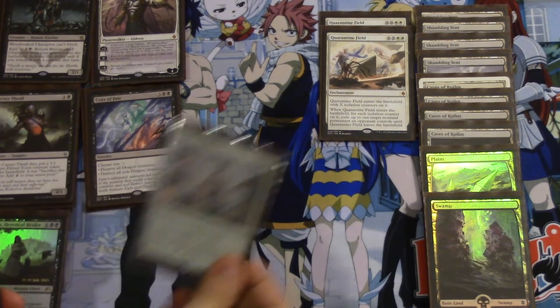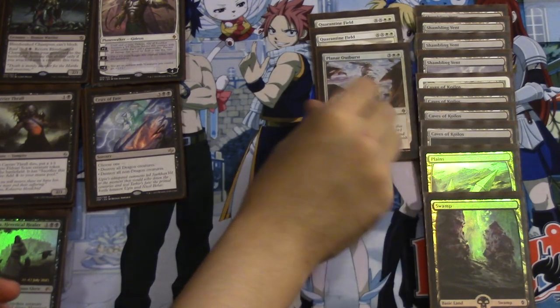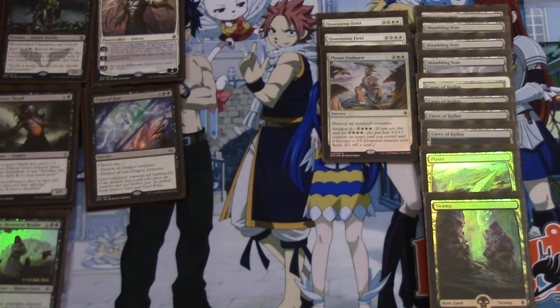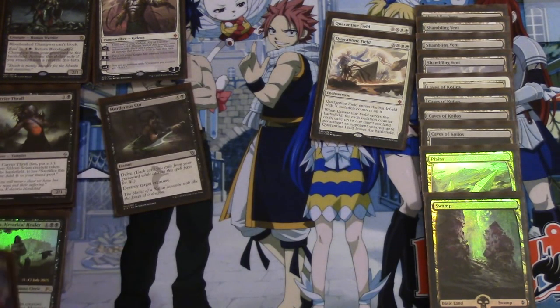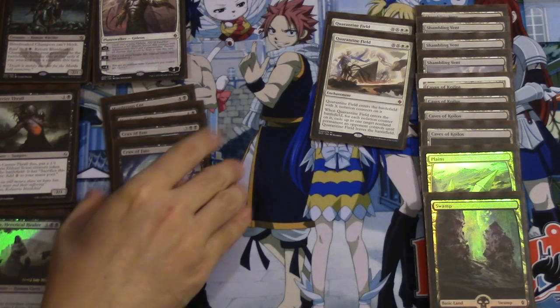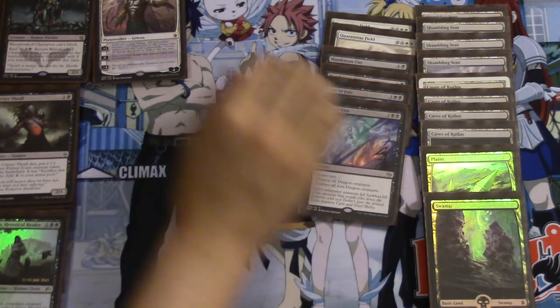Planar Outburst is a very interesting card. I haven't played the awaken cost yet on it, but it seems like it would be very good. That's actually in the sideboard. So Planar Outburst is a sideboard card. We have 2 Crux of Fate and 2 Murderous Cut.